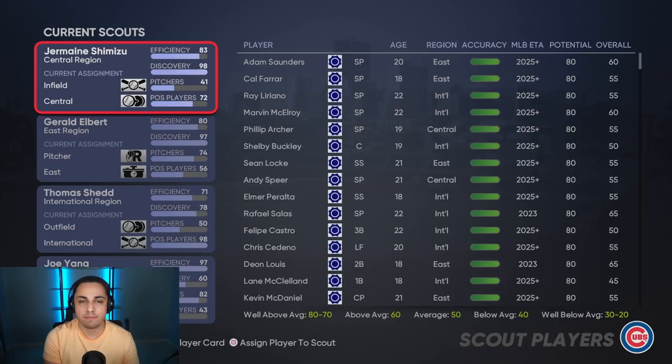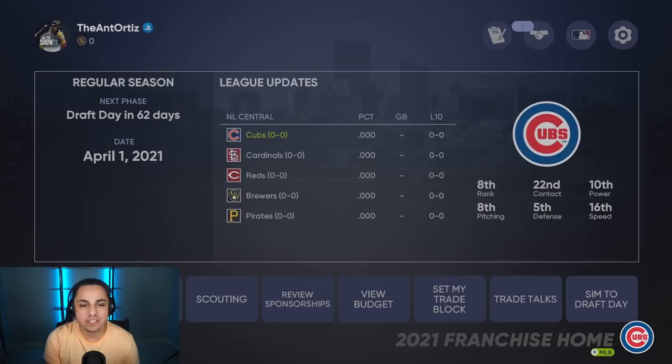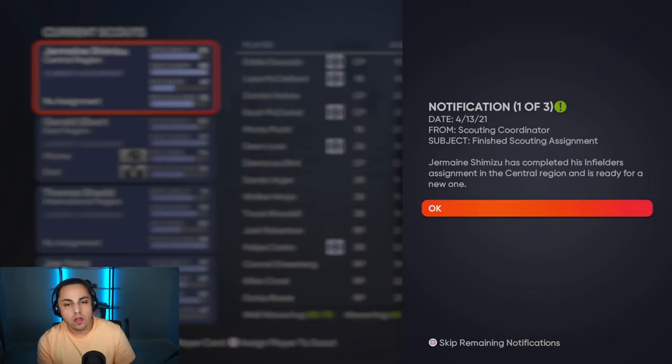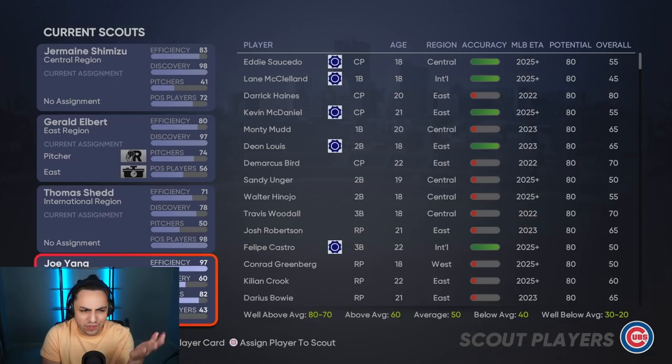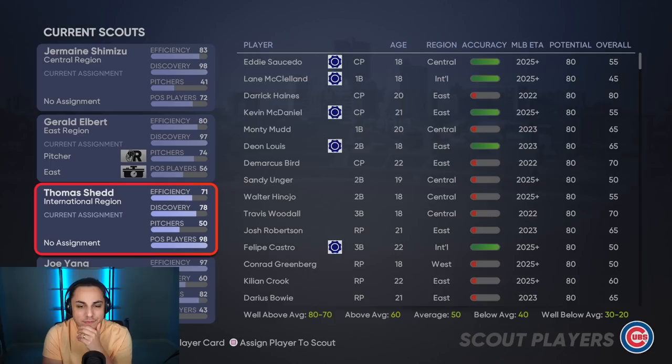Normally it takes about two weeks to get through a scouting mission. Obviously the higher the efficiency, the quicker they do it, but normally it takes about two weeks. So let me sim two weeks. On April 14th he completed his mission — I got three notifications, so that means scouts finished their scouting missions. We've got two people who have finished their mission and we're good to go.